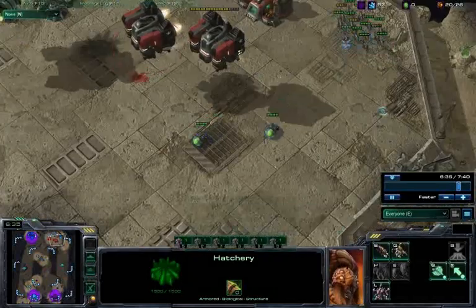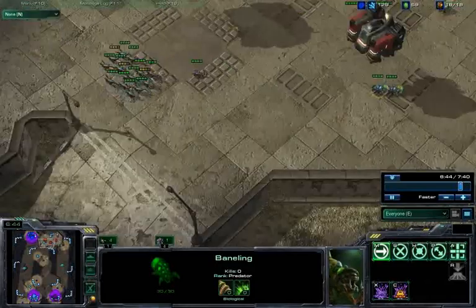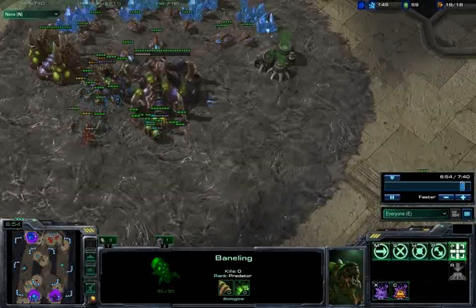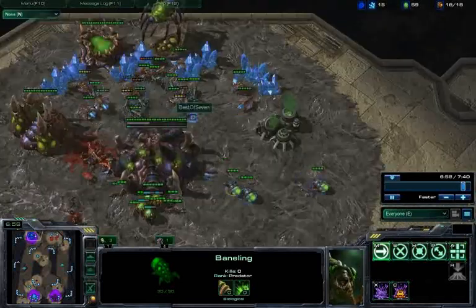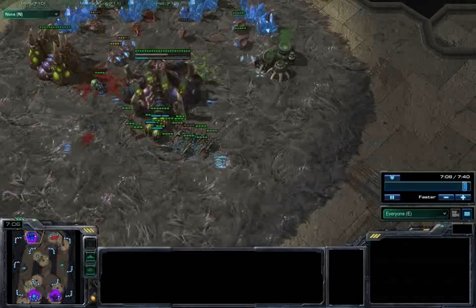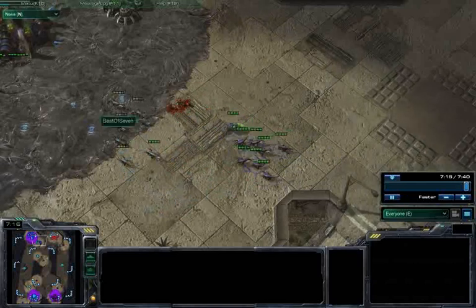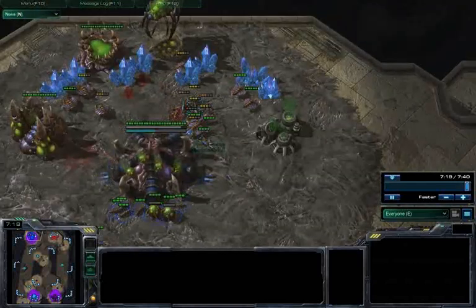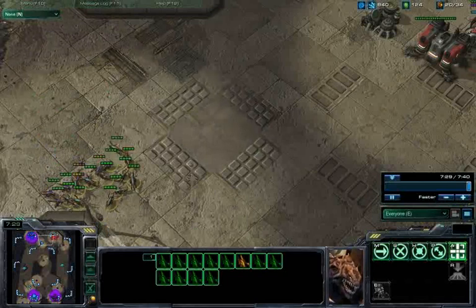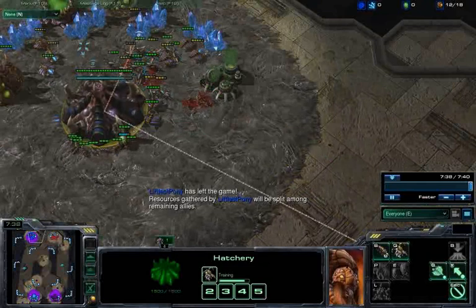At this point, Littlest Pony has managed to get out 3 Banelings, but with speedling research just kicking in it's impossible for the Banelings to attack and they're horribly out of position. Best of 7 pretty much has his way with Littlest Pony's base — he takes out the queen, several drones, and stays away from the Banelings all the while. With reinforcements coming in, he takes out the last of Littlest Pony's Zerglings, and knowing the game is over, both opponents leave.